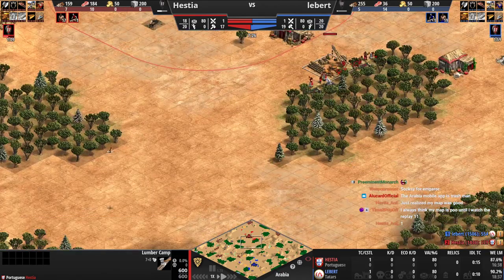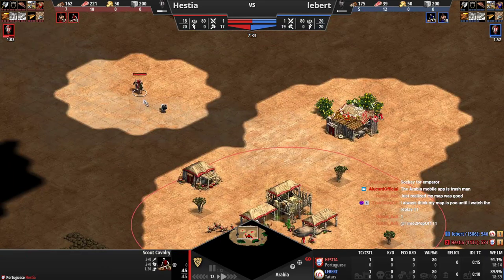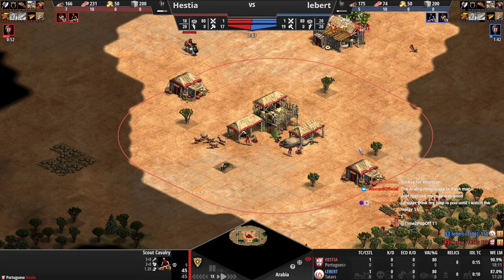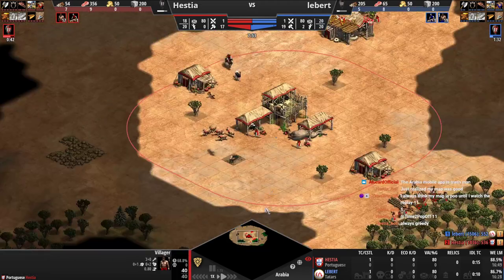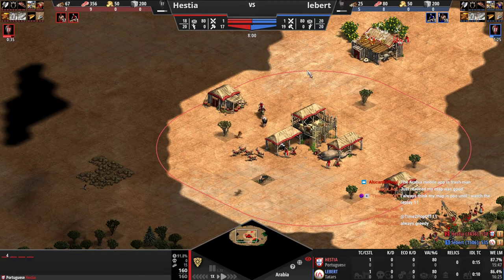How's the scouting? We don't know anything. We're just pushing deer. A premade militia rush right now would kill you — you have no eyes on that. You have loom at least, but imagine some militia came in right now. That could happen.